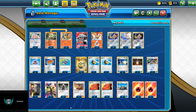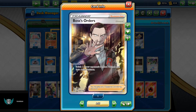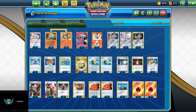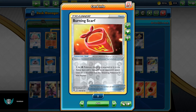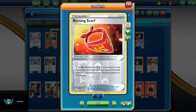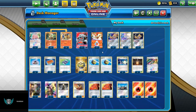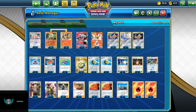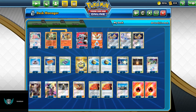Two Pokégears — if we don't get a supporter, we can use Pokégear and get ourselves a Boss's Orders or Cynthia. Four Burning Scarf, which is pretty good in combination with Arcanine — it gives us more HP, and also when our opponent attacks, they stay burned, so those 20 extra damage are pretty busted. Four Quick Ball, three Switches, two Giant Heart, one Heat Factory, three Escape Board, and 13 Fire Energy.